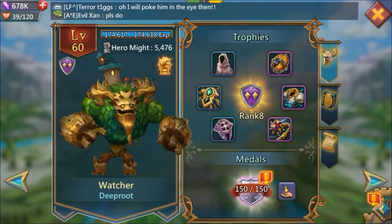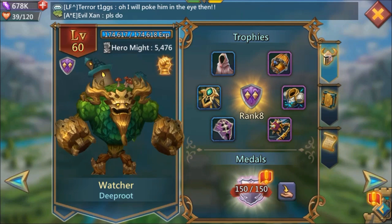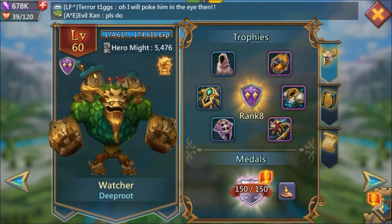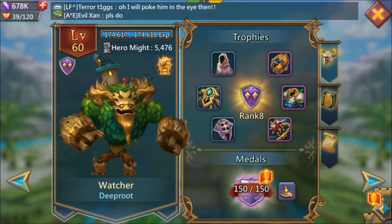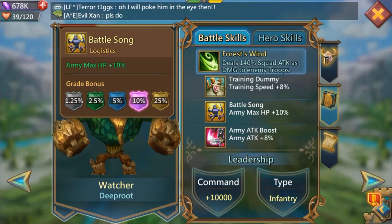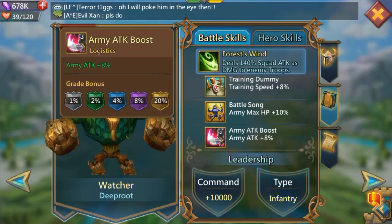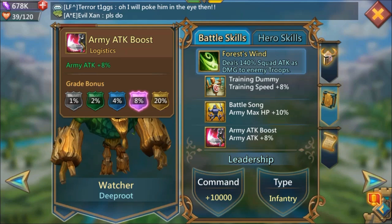I did a lot of building hell events and research hell events for the Watcher in order to finish him off. The only downside is that my speed ups are now lacking, but I'm going to get 20% training speed, 25% army max HP, and 20% army attack — a very nice hero to have.